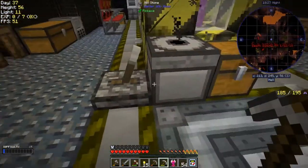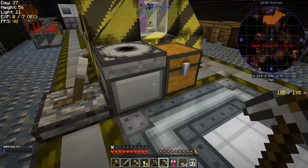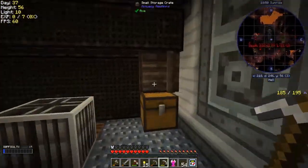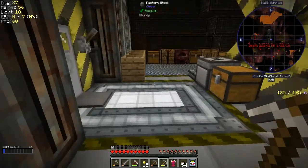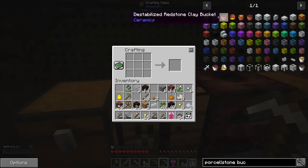I need some lava, so let's make a bucket. Porcelain has a bucket - let's do that one since I just need two more pieces. Let's make two porcelain. I was doing quite a lot of this grinding over the weekend. Now I need some nether quartz - add two clay and one nether quartz to give two porcelain, and I should be able to make a porcelain bucket. Actually, we could make a clay bucket - destabilized clay bucket.